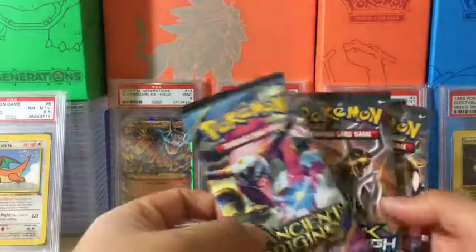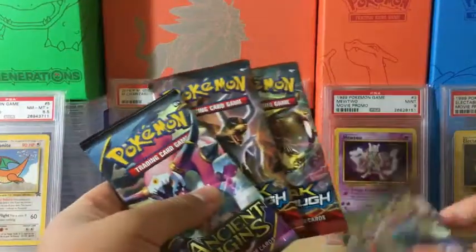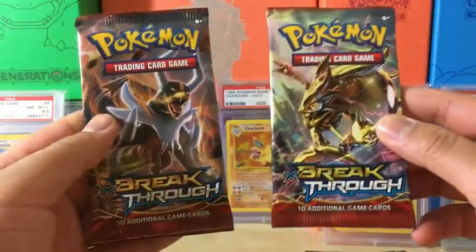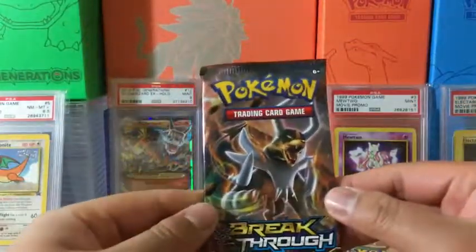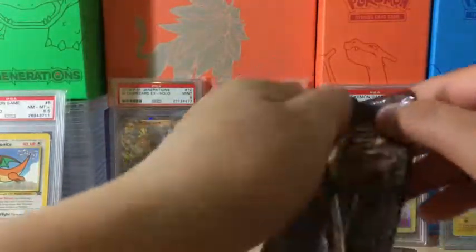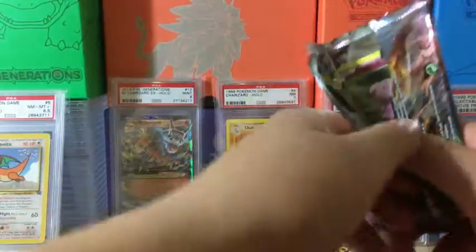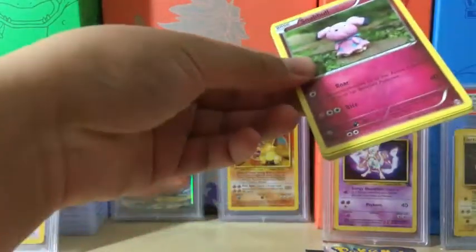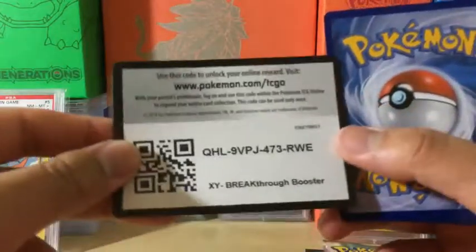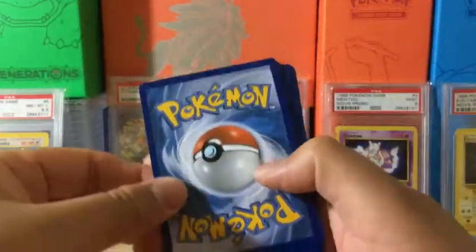We're going to open Roaring Skies and Ancient Origins last, and go with Breakthrough first. The first pack features Mega Houndoom. Let's see what we got. Here's the code card.